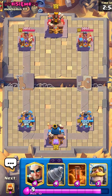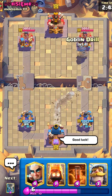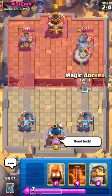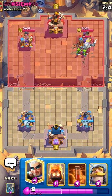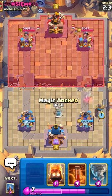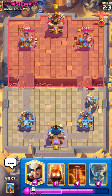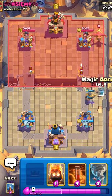As you saw from that last game, this deck is so nice because your opponent has to worry about both the Evo Goblin Drill plus Magic Archer at the bridge — constant pressure that can be really stressful for your opponent. Sometimes I've seen people play a full Giant just to predict the Magic Archer, which puts them in a rough spot — that's like a full five-Elixir commitment.